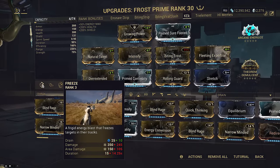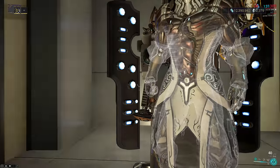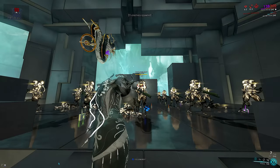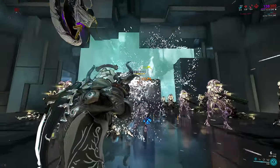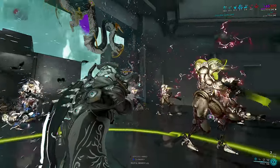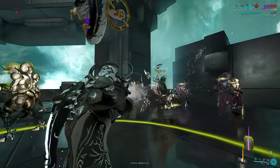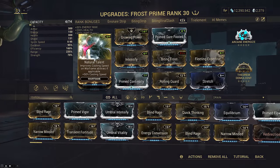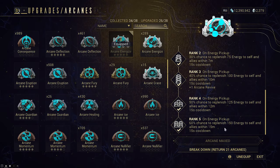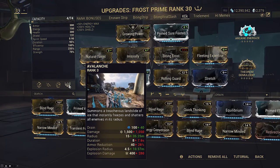Most interesting is his 1. We have Theorem Demulchant on this build that buffs weapons with elements based on our kit gun arcanes. I'm bringing a kit gun with a toxin arcane, which will combine with Frost's 1 to make viral — a 6 meter AoE of 6 stacks of viral for an instant 2.25x multiplier to all damage. It's spammable and cheap to get up to 10 viral stacks, and we even have Natural Talent on the build. Energize also helps with energy economy. If your shields break, roll for Rolling Guard and cast your 3 or 4, then set up for shield regen.